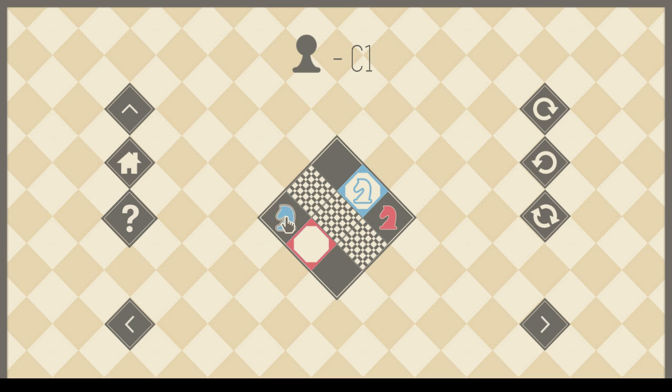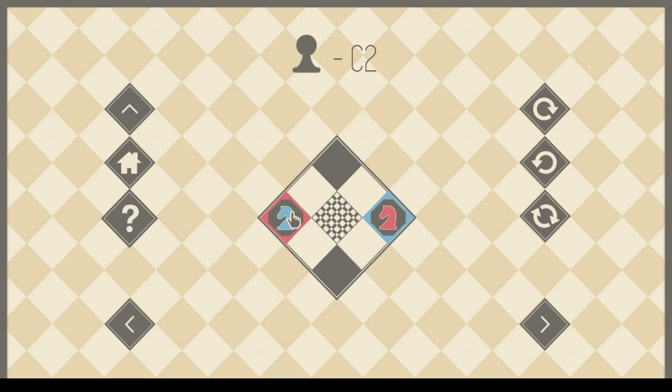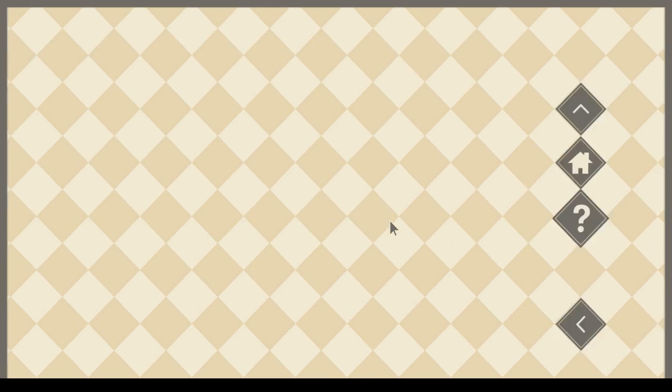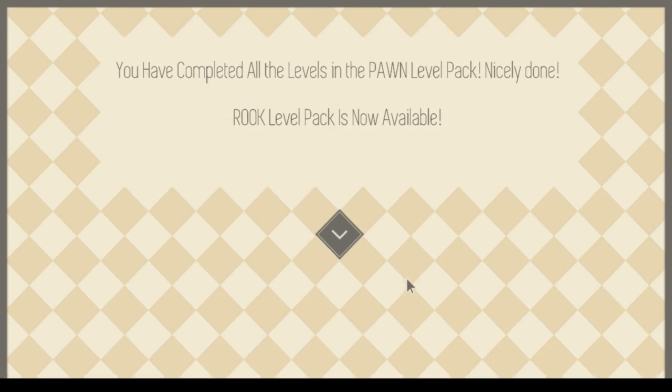Oh! Alright, we've got colored squares. I was wondering if this was ever going to come into play. We need these to switch locations. No big deal. And there we go. And now we need the Red Knight. Okay, there's no contention here. That was remarkably straightforward.